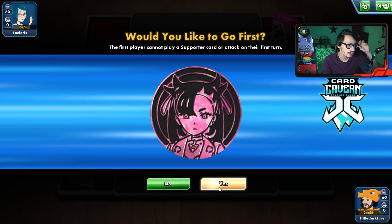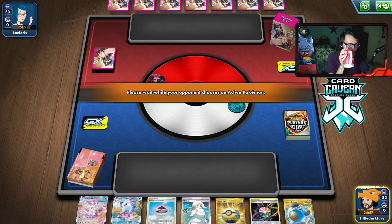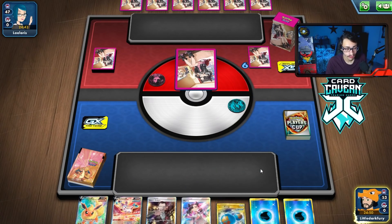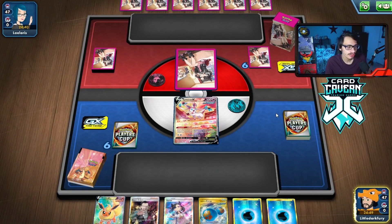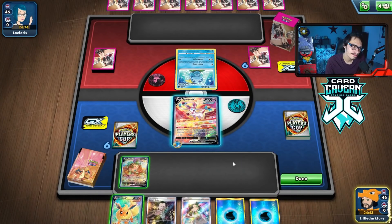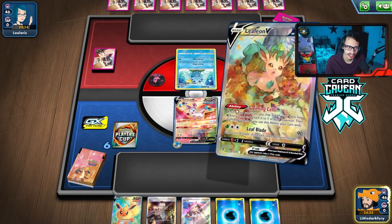Into another match - we won the coin flip. Hopefully we get some Leafeon action, as Greening Cells is really good in this deck. We Mulligan. We open Flareon but also have Sylveon with Dream Gift. Green Cells would be good here too. The best top deck would be another Pokemon. I might bench Flareon just to have it in play, but we'll do Sylveon. We can Dream Gift to get the Evil Wincense, or just Greening Cells and accelerate energy. Let's accelerate energy - that's pretty important.